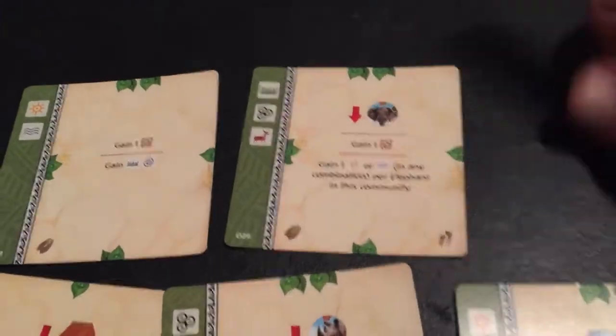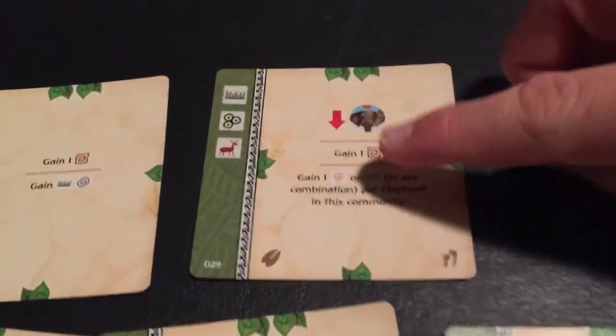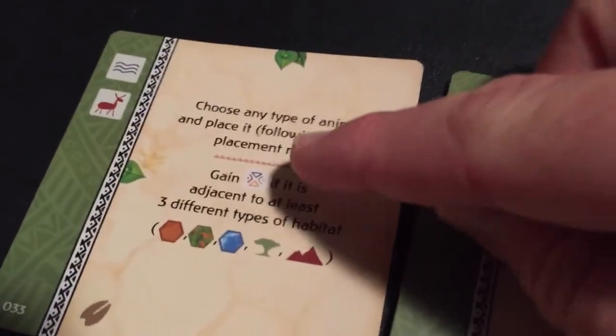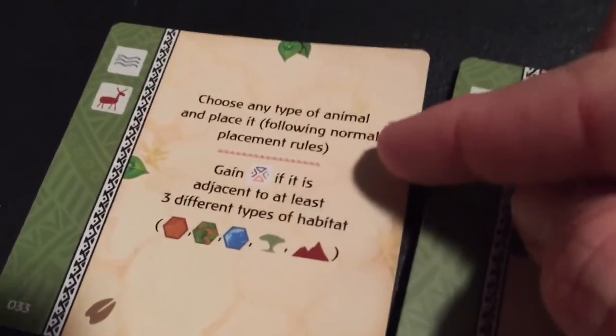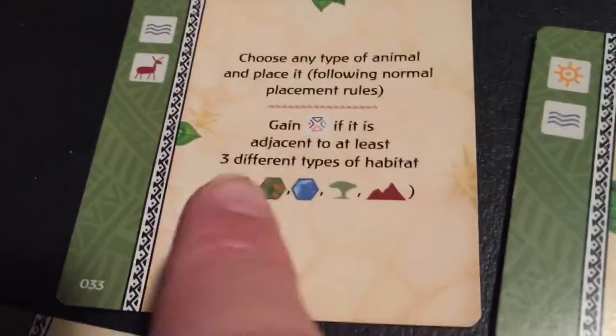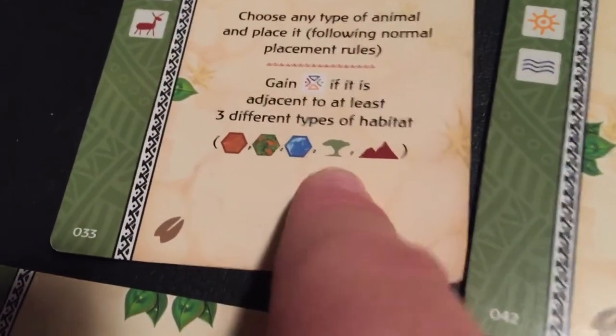The reason you want to get a lot of animals out is there's a predator in this footprint. If there aren't other players putting out animals, you'll want to get a few elephants out to provide prey for your predator. But there's another card that could be useful to get first — you can use it a couple of times. You choose any animal type and place it following normal placement rules, and you gain a wild symbol if it's adjacent to at least three different types of habitat.